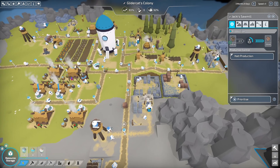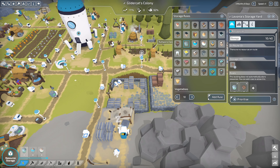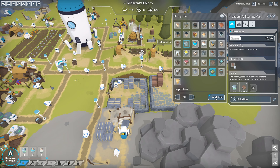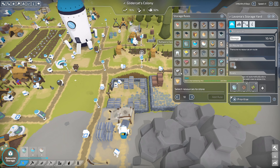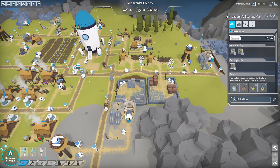We've just exhausted all the logs in our storage yard but we are filling up the planks, which means our workshop should be kept fully stocked. What's he short on now? Energy level ones. Let's go ahead and add food to this storage yard - we'll do 10 vegetables and 10 fish. Looks like we're short on logs and food.